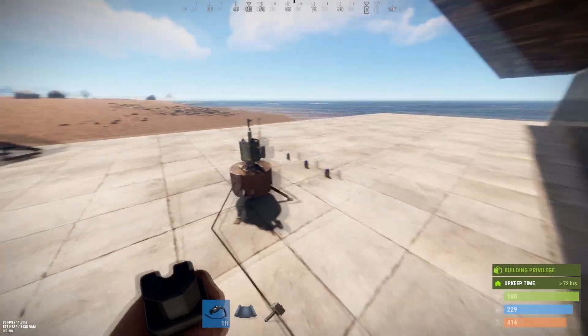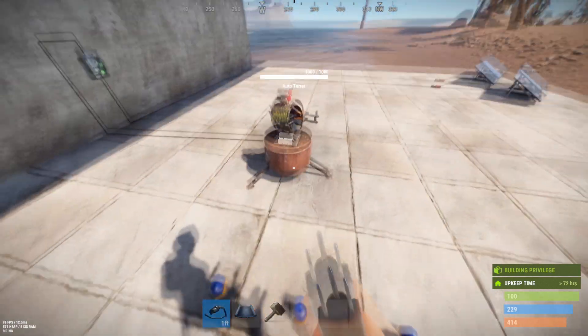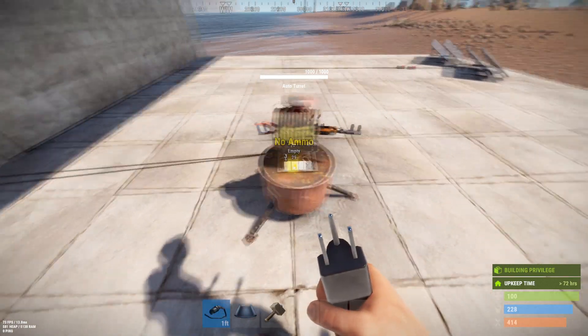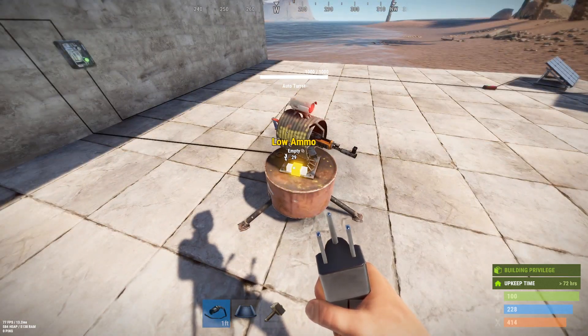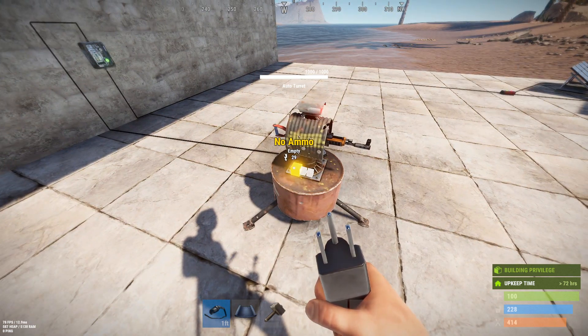Let's turn it on. Auto turret — good old auto turret. I can't put ammo in it because it's on. Look over here — we have three outputs: a Has Target, a Low Ammo, and a No Ammo output handle.